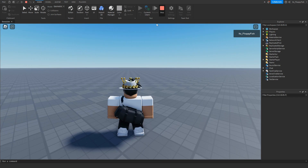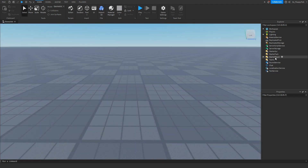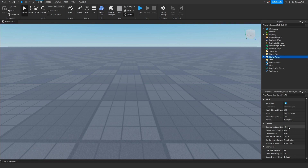Let's go back, click Stop, and adjust it again. We'll go back up to Starter Player and set the max zoom distance to 20. This time let's also adjust the camera minimum zoom distance and set that to 2.